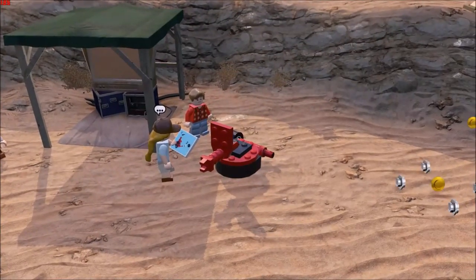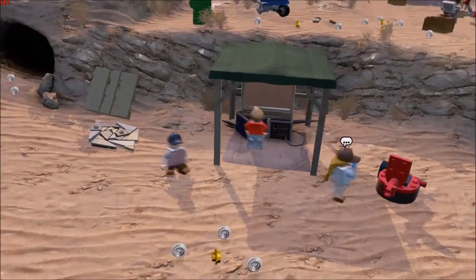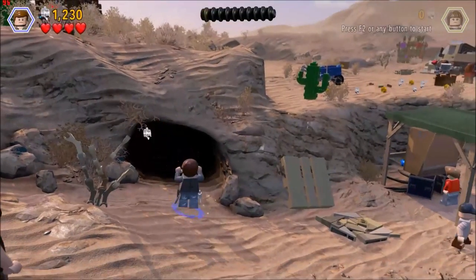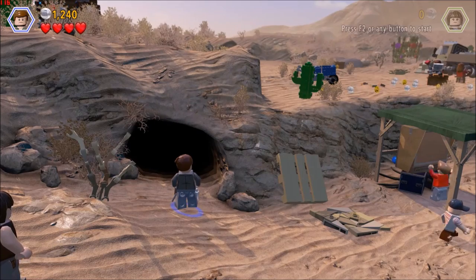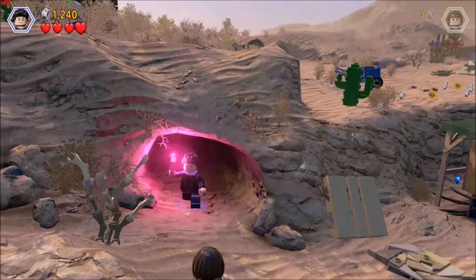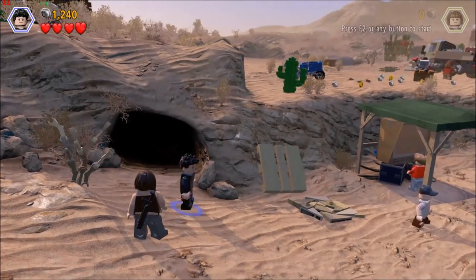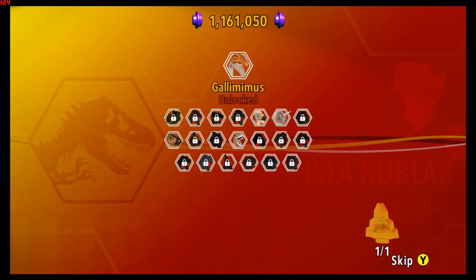It should have two wheels not one and handlebars — that's why you fell off of it. The amber detector is showing. Now I gotta find the right person to go in the cave, and that would be Ian Malcolm. And there is the first of our amber bricks. We only have 19 more, and we have unlocked the Gallimimus.